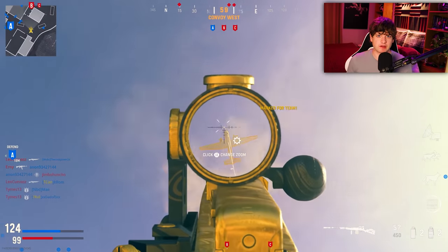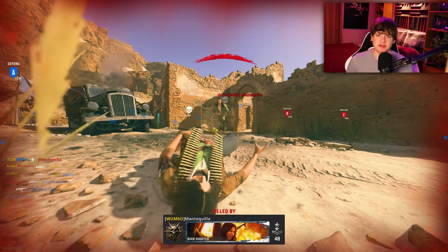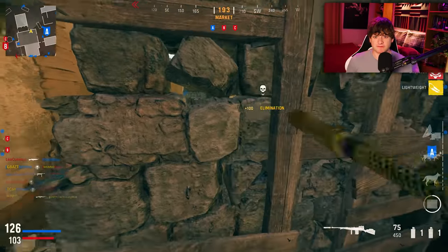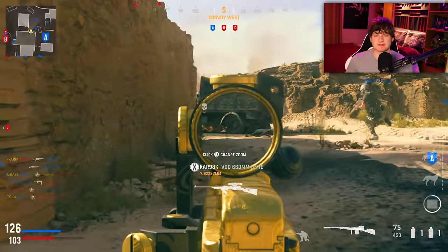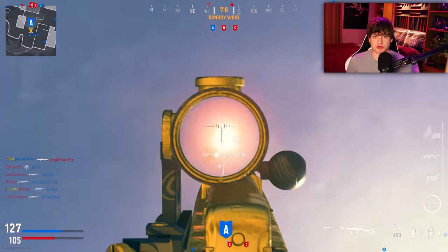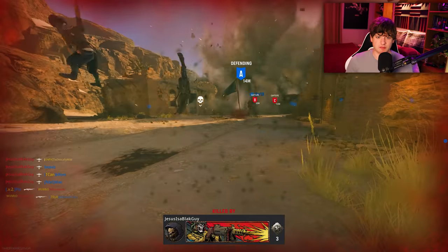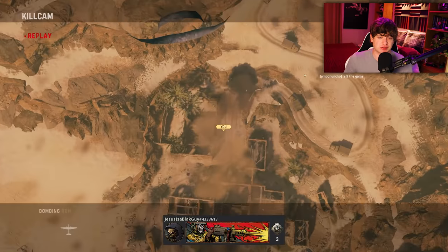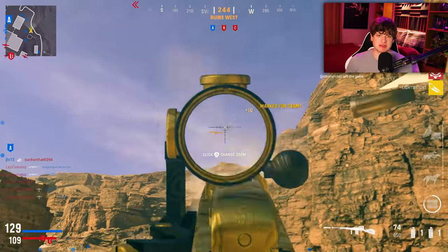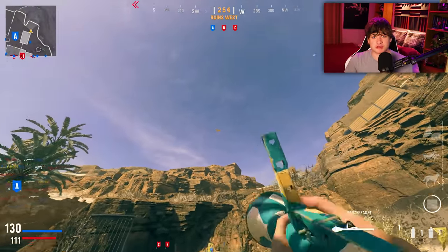For those wondering how I'm getting triple kills with the MK11: go into hardcore domination on Blitz or hardcore control on Blitz. Everyone's always around objectives, and if you're lucky enough to get a map like Das House, players are packed together all the time regardless of mode. Just shoot in the general direction where enemies are spawning or on objectives and you'll get triple kills extremely easy. A lot of people are going to control on Blitz because everyone's always on the control point.